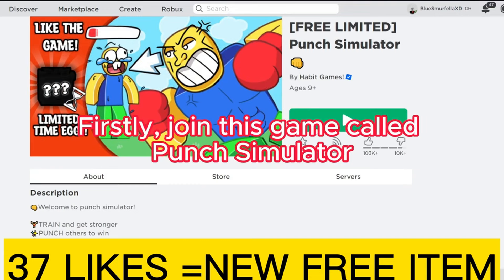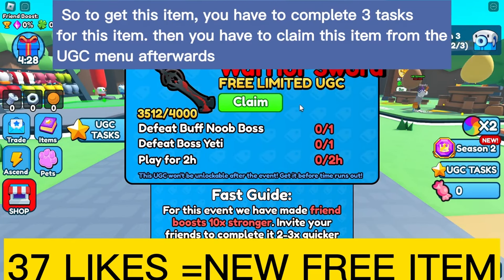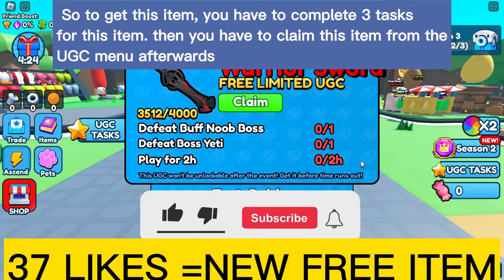Firstly, join this game called Punch Simulator. So to get this item, you have to complete three tasks, and then you have to claim this item from the UGC menu afterwards.